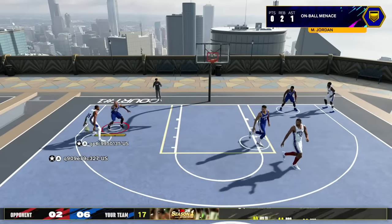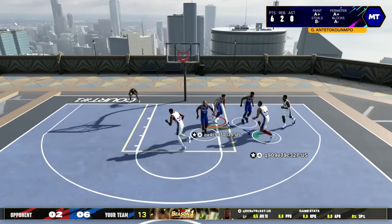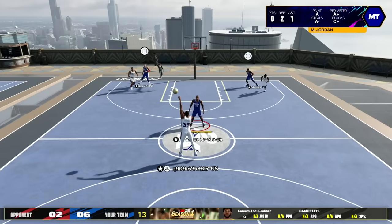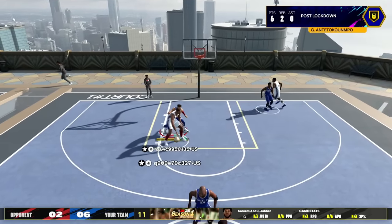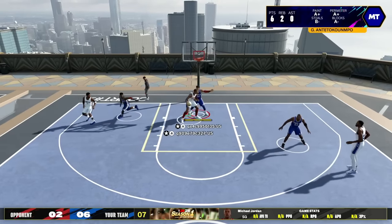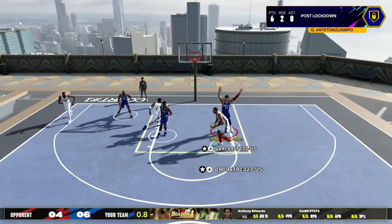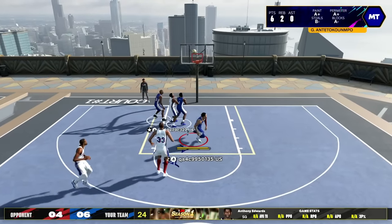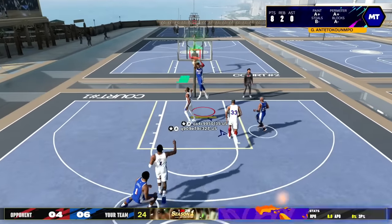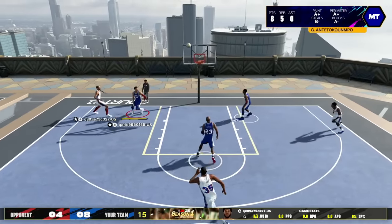The problem with the dunk meter I wasn't used to at first is that you can't really see the green window — you're kind of just releasing when the meter disappears, that's how the meter works this year. You can't see how big your green window actually is. Then my opponent Solo was playing as a post scorer with Kareem — he was post hooking, post drop stepping, post fade away, turned into a whole post scorer. Going on a fast break with Giannis with the dunk meter.